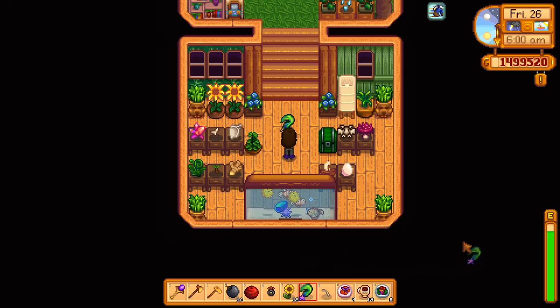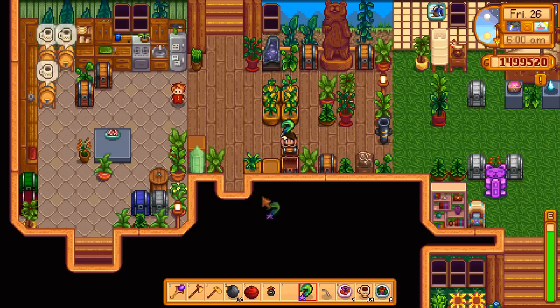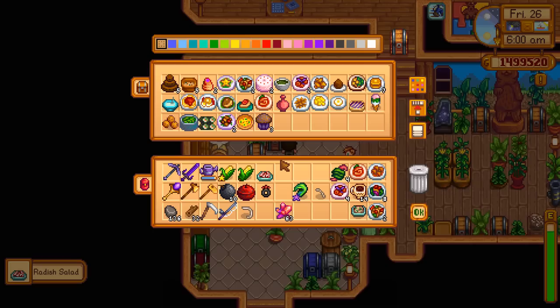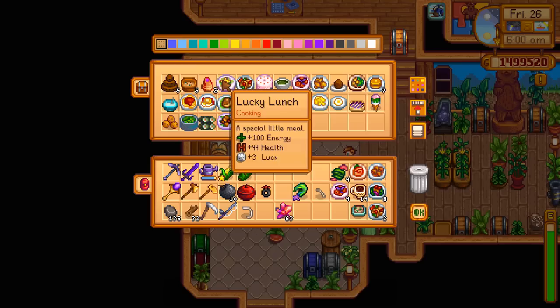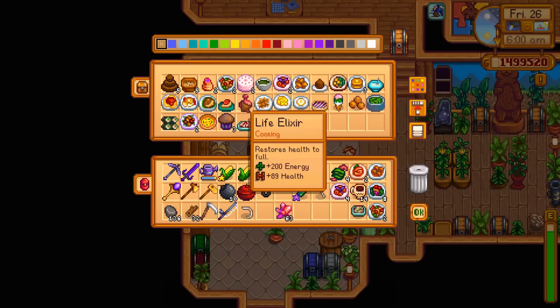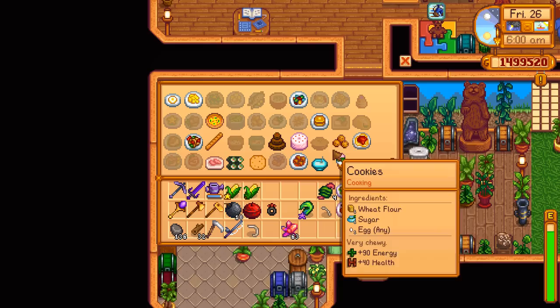Hello everyone and welcome back to Moss Leaf Farm. It's a very rainy day and we're getting ready to leave for Ginger Island. Today is little Leo's birthday and we're going to try very hard to make sure he has a nice birthday. I need to water all these plants real quick — fresh corn. I'll get a lucky lunch to give me more luck inside the mines, and grab a spicy eel too since that also has luck.